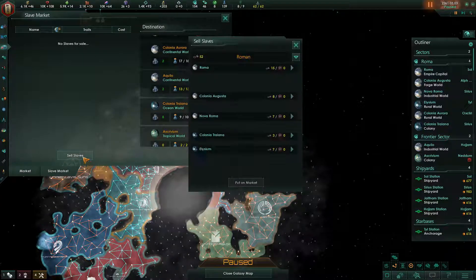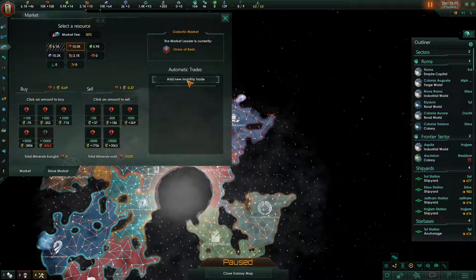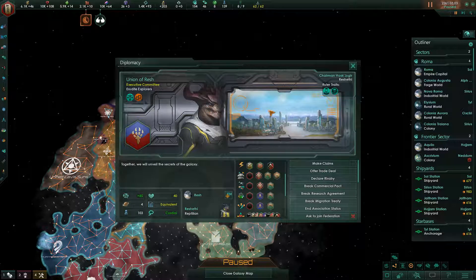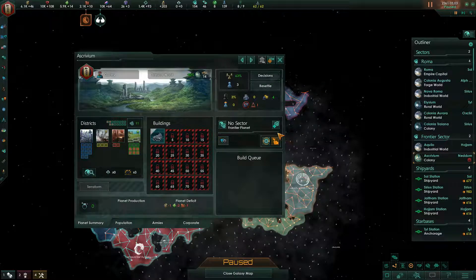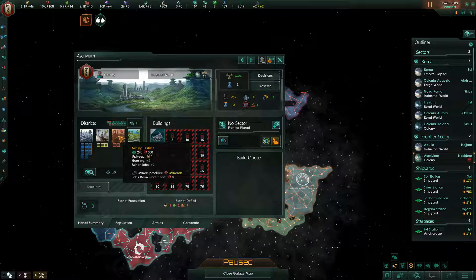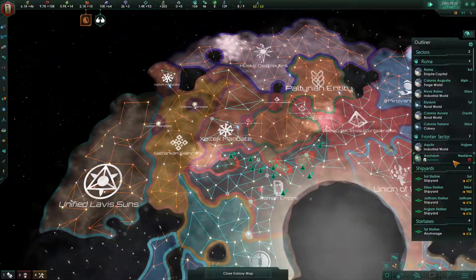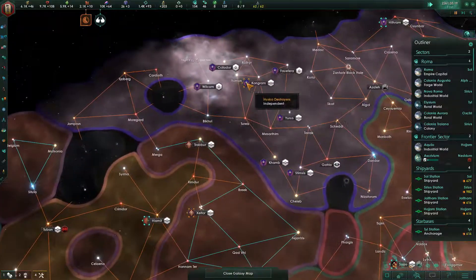We can actually sell slaves — that's very interesting, and we're gonna get to that eventually. We have unemployed people here, that's not very nice. Let's get them employed in energy production, why not? It's probably going to be an agri-world, but that's okay.